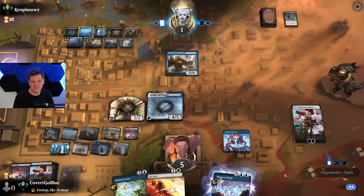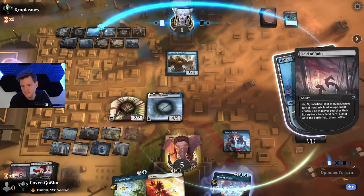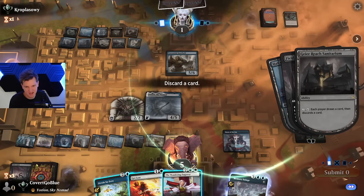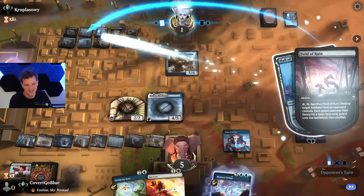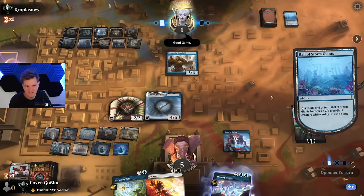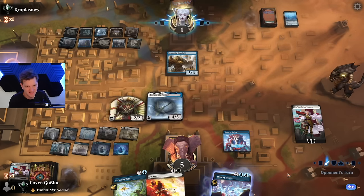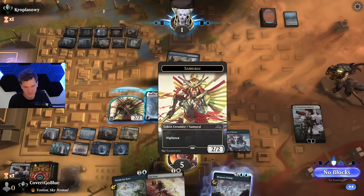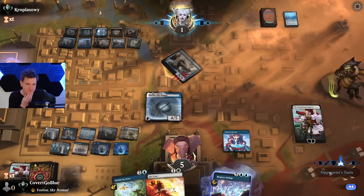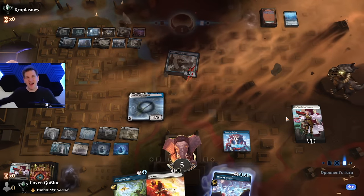Gotta do it now. Interesting giving me a Wandering Emperor like that, but I don't think that's what we need here. By the way, those map tokens off the Omen earlier — clutch. They say 'good game' — does that mean they're dead, or does that mean they somehow clutched it? Going for it, going for it. We'll try to let Yorion do the honors. It's a Field of Ruin. The sky noodle prevails!